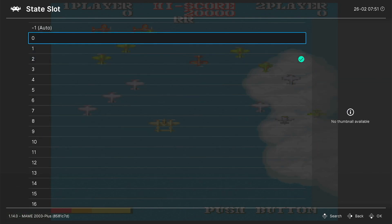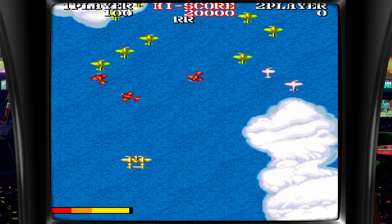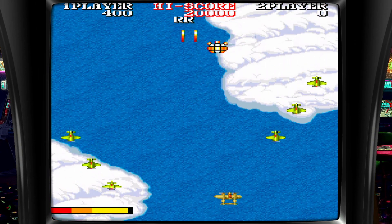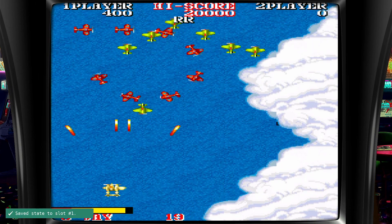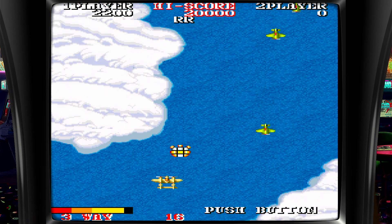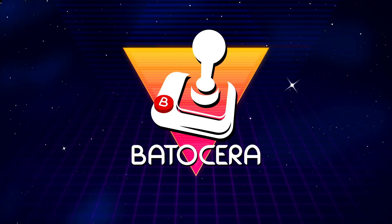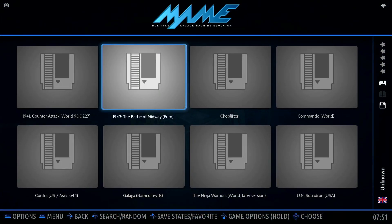I could select zero again and go back. That's all you have to do to save and load in Batasera using the MAME emulator.